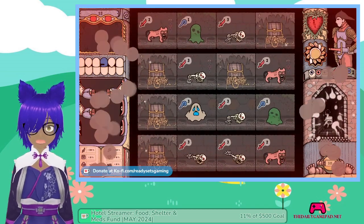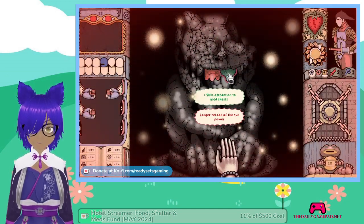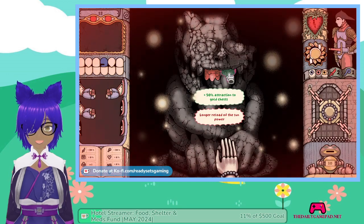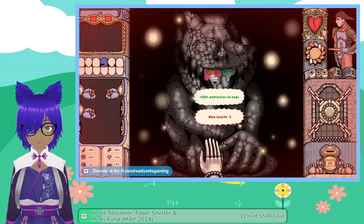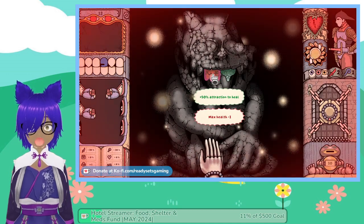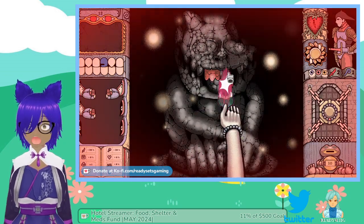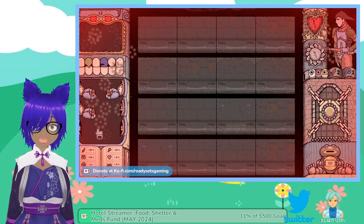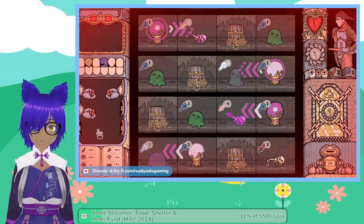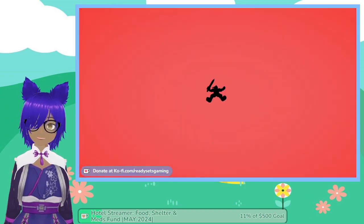We're going to skip that one and see if we can get another light. There's a 50% attraction to go, along with a reload of the sun power, plus 50% attraction to heal — but it takes away my last health. I'll have to take this one; I don't have a choice. Yup, I knew that was coming.